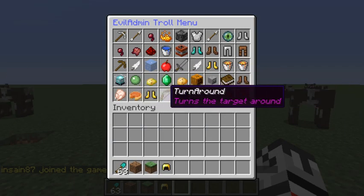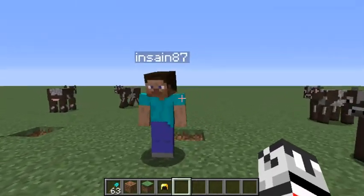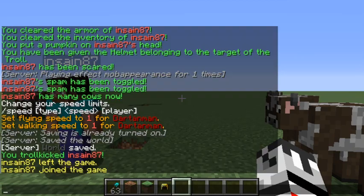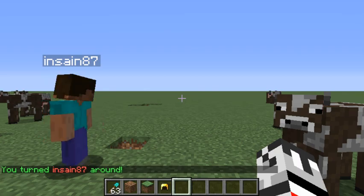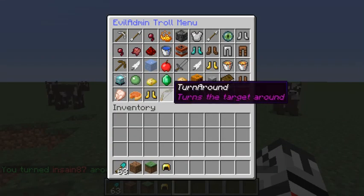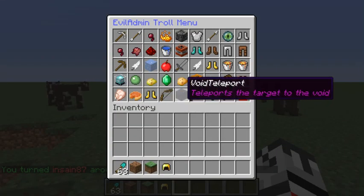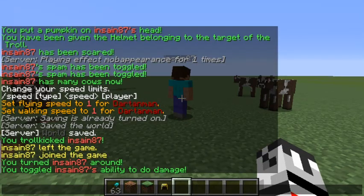Let's get him in the corner and try 'turnaround' — it turns him around, which is so fun. 'Void teleport' teleports them to the void — kind of boring. 'Weaken' means he can't do any damage. Watch: he's swinging at the cows and it's just not working, he can't do anything. He can take damage but cannot deal damage.